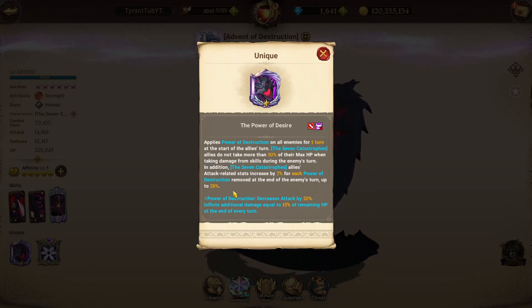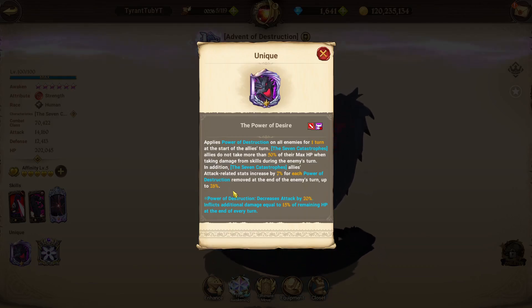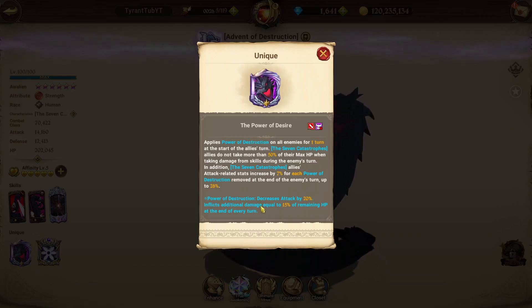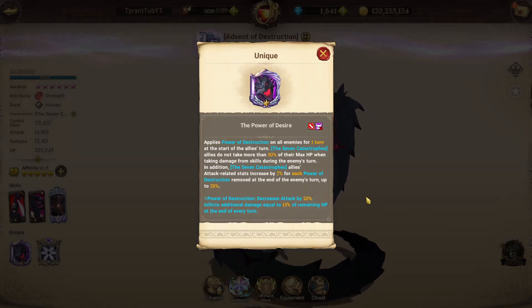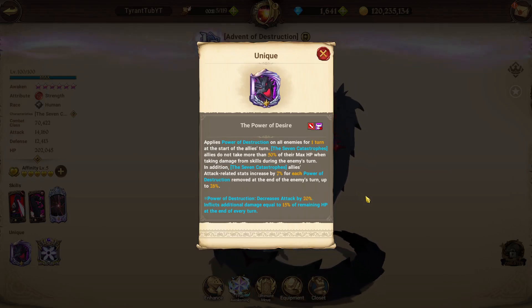You only technically need just 3 or 4 enemies — you can just have Lillia by herself. She will fully boost herself with 28% attack related stats if there are 4 enemies. Most likely you're going to be versing 3, so you're going to get 21% attack related stats, which is still quite good. I'm not sure how well she'll work in Demonic Beast — probably not very well. The power of destruction debuff decreases attack by 20% and has a corrosion effect of 15% of their remaining HP at the end of the turn, which is a nice little chip if you're going second.